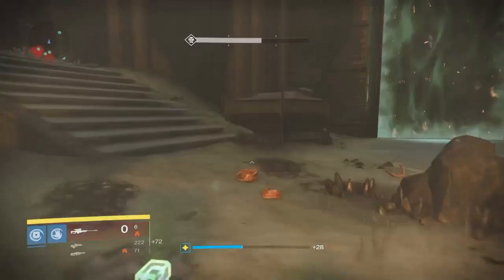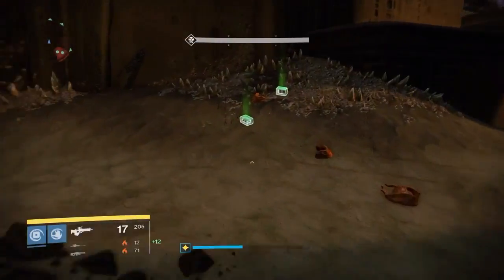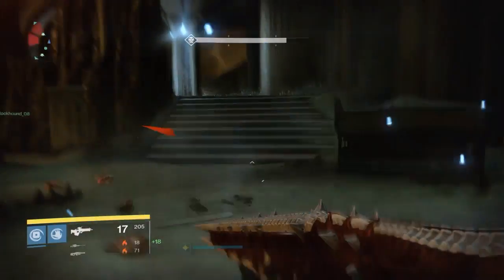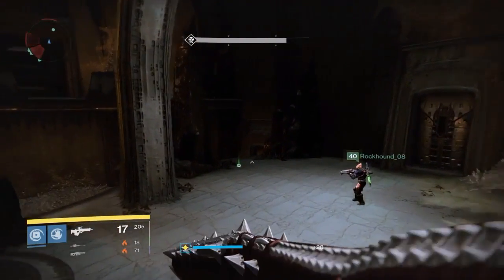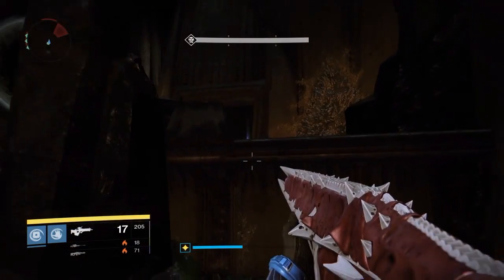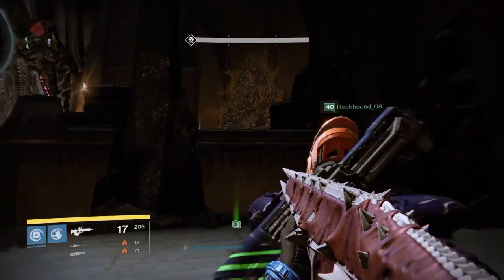Whenever all is said and done, you see that big white oculus blast — if you're not standing in the shadow of those pillars, you're going to die. So make sure that the person who has the brand and is calling out that they're killing the acolytes says whenever they're down to their very last sequence that it's time to go hide, because if not, you're going to wipe and that's bad.